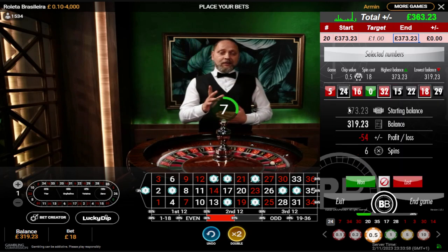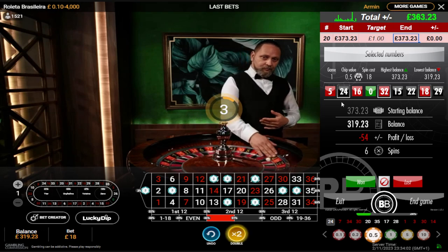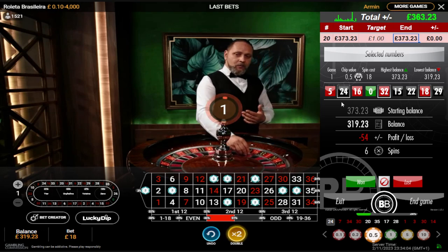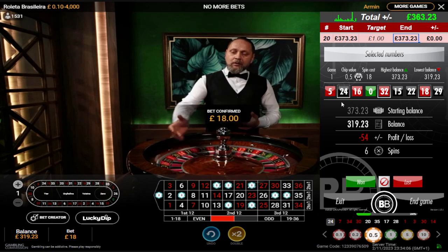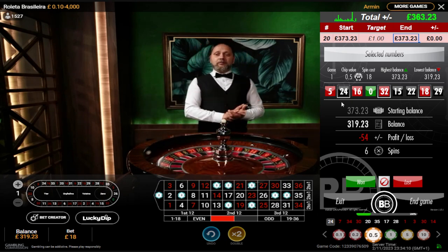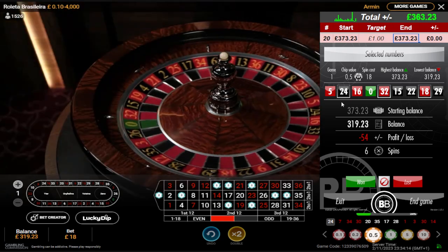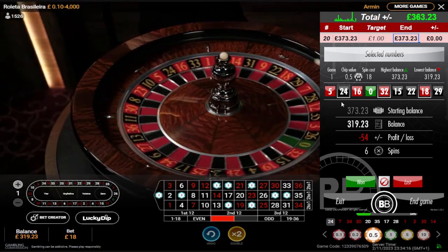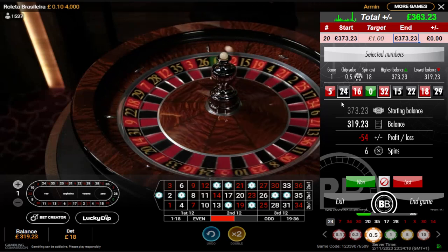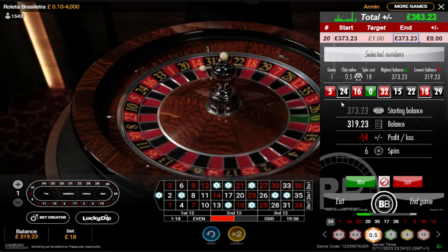Now it's going to start costing me if I lose — four times the chip value per number, two pound per number. £18 spin cost. Six spins in on this balance builder roulette tool. If I'm playing a flat rate I don't mind getting in this many spins, but when I'm doing negative progression I don't like to get to this value. 24, 32, 18. Wow, that stopped.